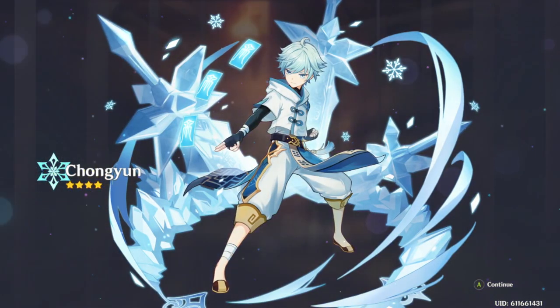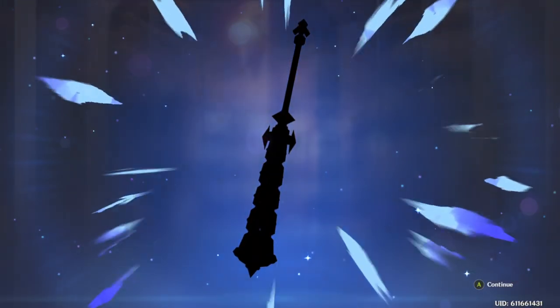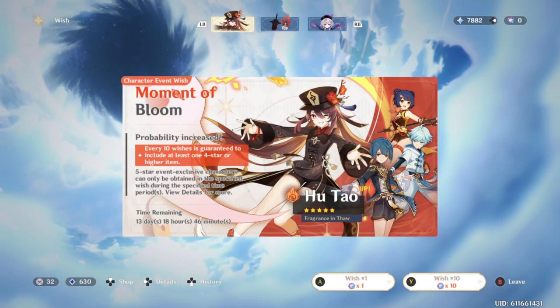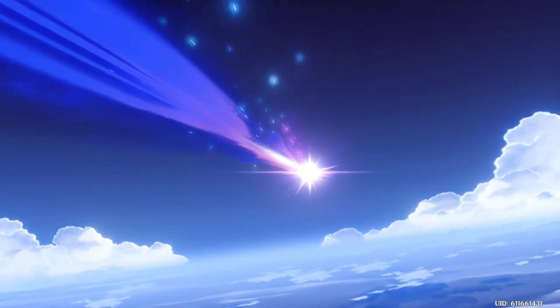Hello — I actually don't have this guy. Chongyun? Maybe? I don't know. Hopefully that's how I pronounce it. I'm pretty happy with getting Mona — I don't have many base SSRs besides Chi Chi, so I'll gladly take her.